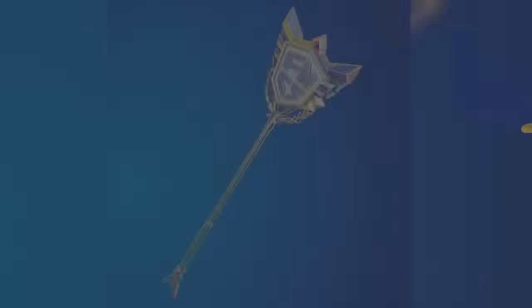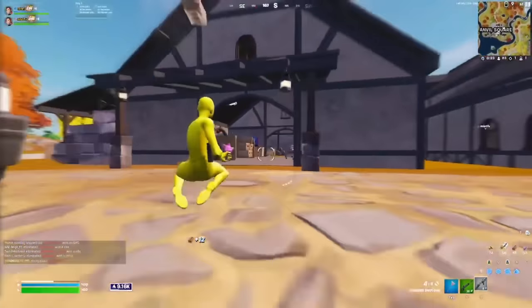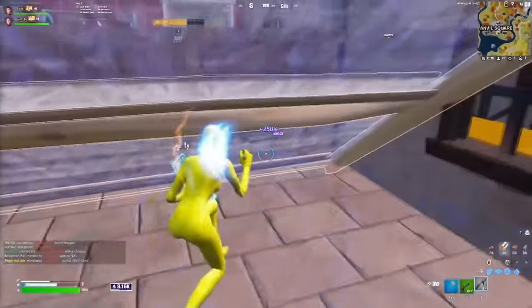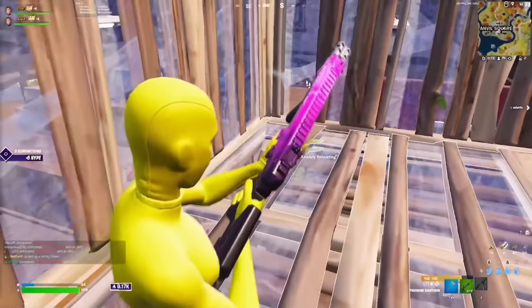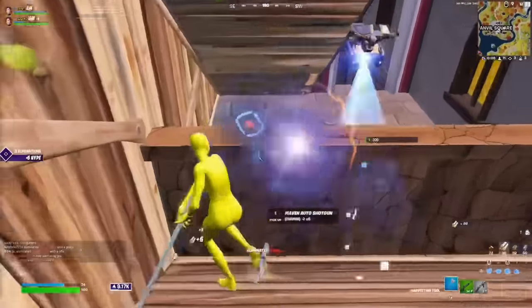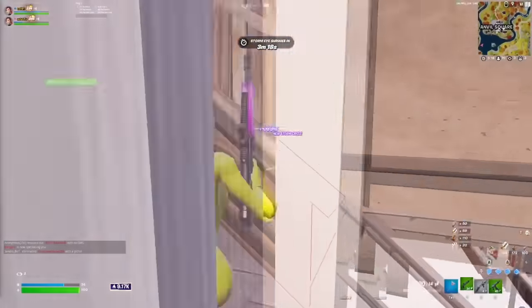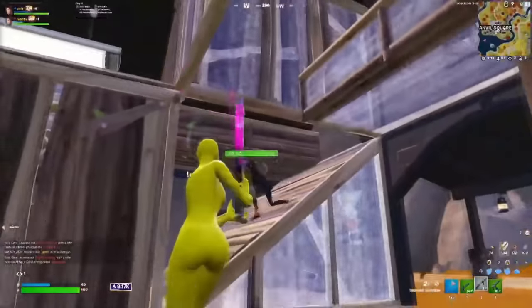We need to talk about literally the sweatiest pickaxe of all time — the Axe of Champions. We now have two different styles: the Axe of Champions 1.0, and of course the Axe of Champions 2.0, which is brand new this chapter. I think the 2.0 version is just a little bit better — it looks a lot cleaner, and the iridescent edit style is just so, so clean with a really cool glowing effect. You can see how similar it looks to the Lovelorn, which is why a lot of people ended up buying that if they wanted to look like they won the Axe of Champions pickaxe, but nothing is ever going to be the original — this is definitely one of the sweatiest pickaxes in the history of Fortnite.